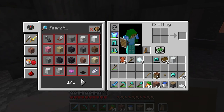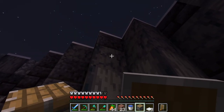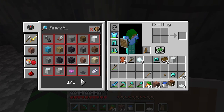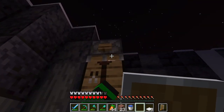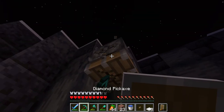So you get the piston and put it right here. Then put a crafting table on the bottom, right there — boom. As you can see it's not on yet.